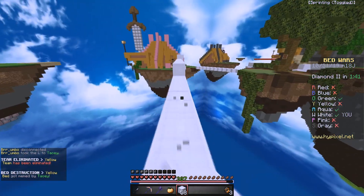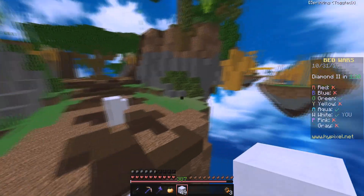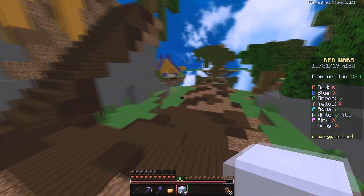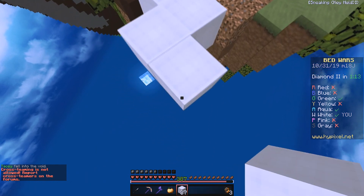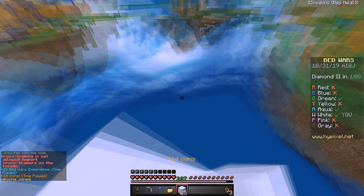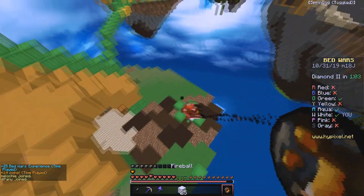I think I'm gonna go for Green next — feels like a safe call because Green's gonna go for Aqua and then come for me. If we manage our time right we could easily get Green before he gets us. Never mind, Green fell in the void. But I actually have a secret plan — it's called boom boom.